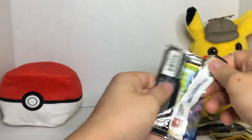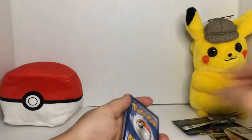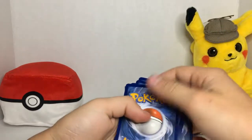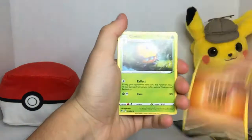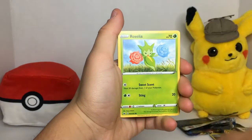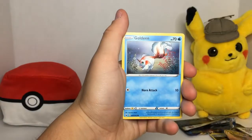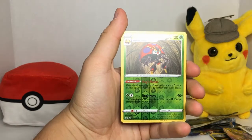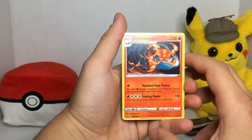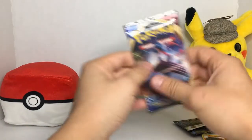We got five of each, so that's pretty good. Fighting energy, Togedemaru, potion, Munchlax, Salazzle, Joltik, Silicobra, Blipbug, Goldeen, Orbeetle — for the reverse, Centiskorch. I can never say that.